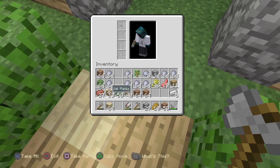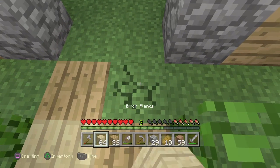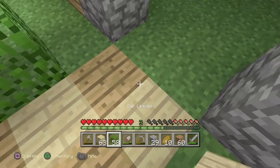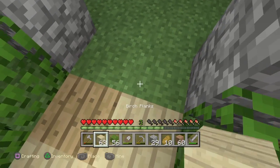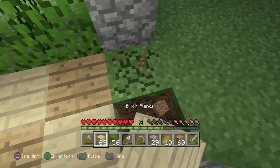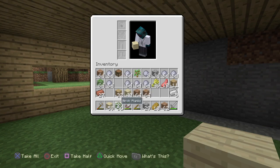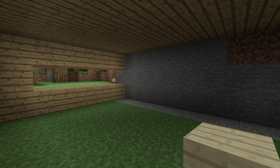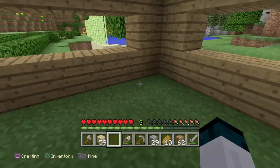I'm going to add all these pathways. There you go — and add more bushes and decoration stuff. I need to figure out what to put over here — maybe like a door right over here.